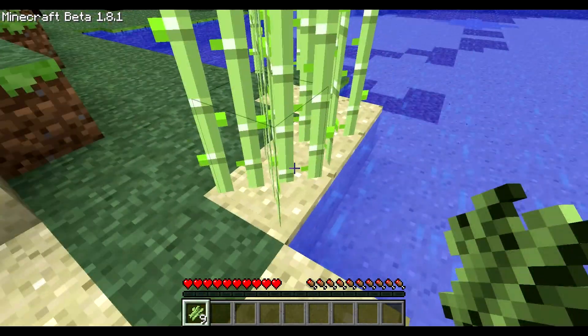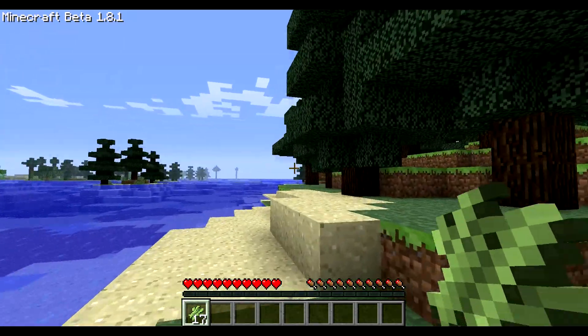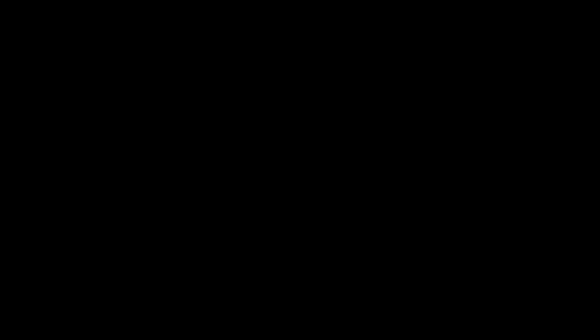As you can see I started and I got this world. Just in front of my spawn I found sugar canes — no, they are books, and books make bookshelves. Sorry about that.